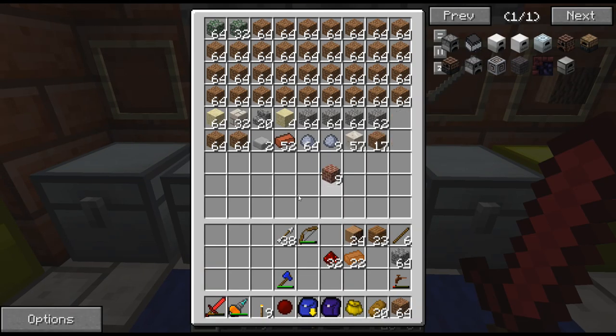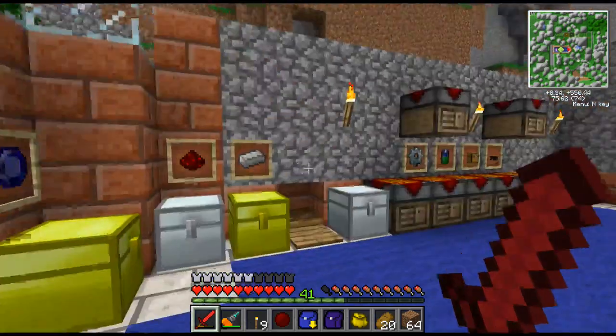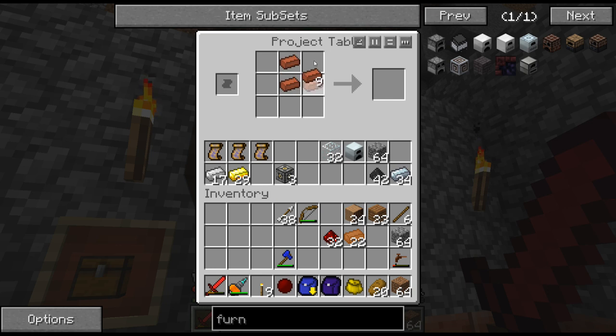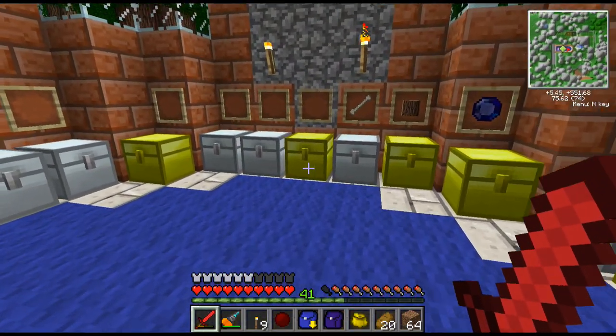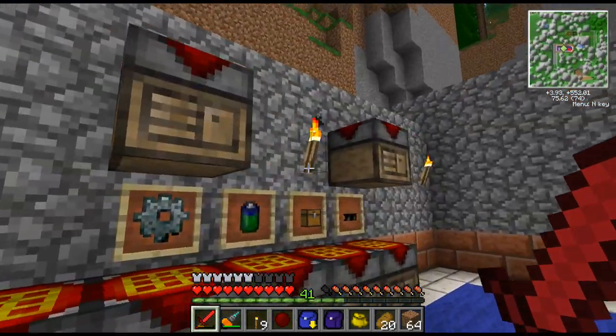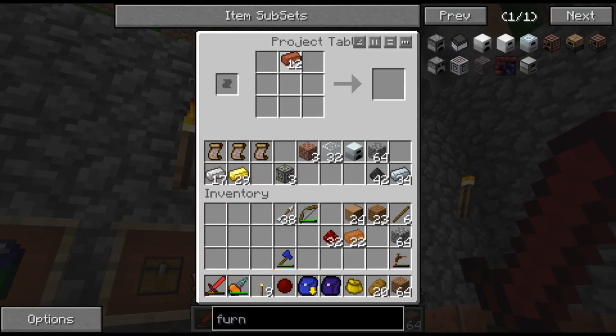I've got nine bricks, so let's make some bricks. We're going to need twelve of those, I think. Actually, we're going to need twice as many as I had thought. Once we get the main processing area all hooked up, it's going to be a lot easier for me to process all my materials. That's kind of why I'm going after it first.